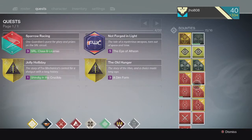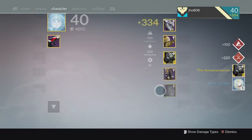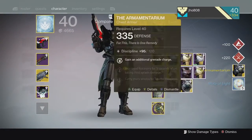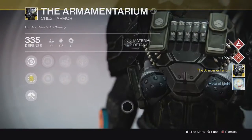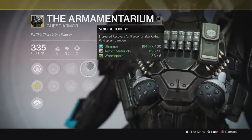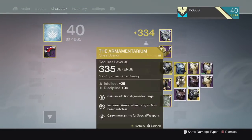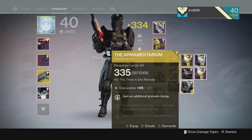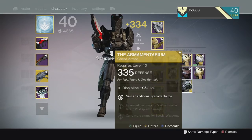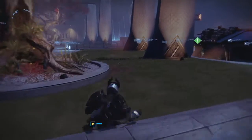Moving on to my next Crucible drop of the week — for the second one we got an Exotic this time: the Armamentarium, an Exotic chest piece for the Titan. It came in at 335 defense with full Discipline on it, so pretty good. Definitely one of my favorite Exotics from Year 1 and Year 2, and one of the best in both PvP and PvE, giving you an extra grenade.